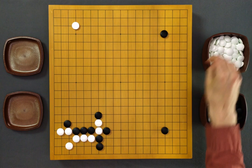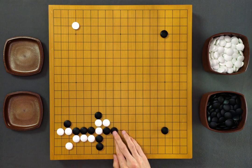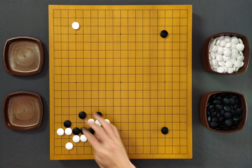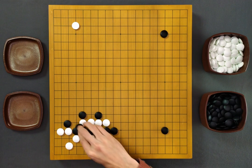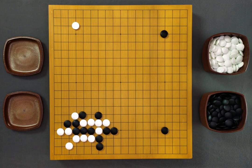Of course, now White can push in any direction. Black will probably have to save this stone and then push here. And even if Black now makes a good shape, it feels like Black has too many weaknesses. For example, White can push inside, cut, and it feels like Black is going to collapse.